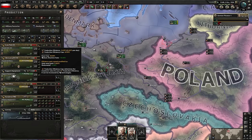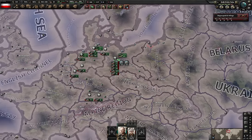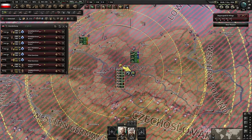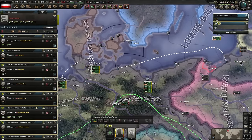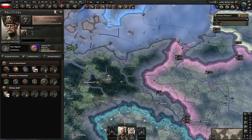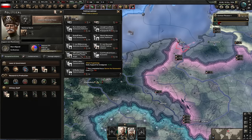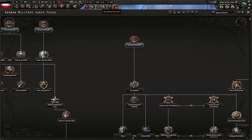I press F3 for air map mode, select everything, right-click to assign them all to a region, press G to merge, hold shift-left-click and exercise everyone to level three. I drag-select all my navy, press G to merge, assign an admiral, and send them to port. We have 150 political power - we hire the anti-fascist leader. Now we can go down our ideological path in national focuses: Secure the New State, which gives stability.